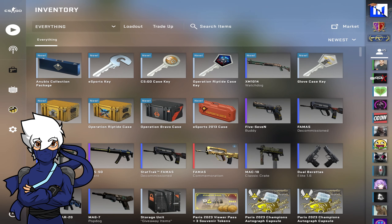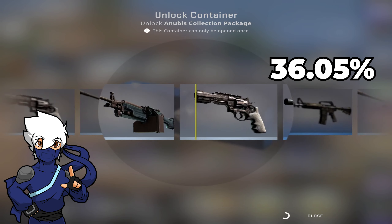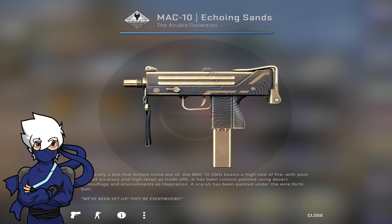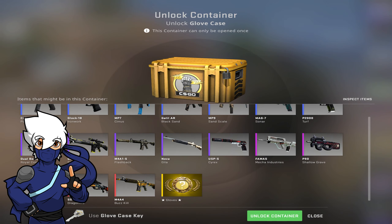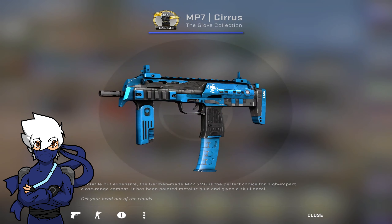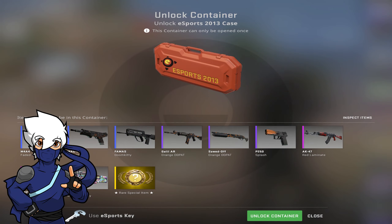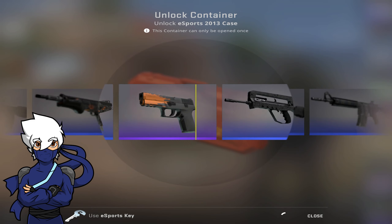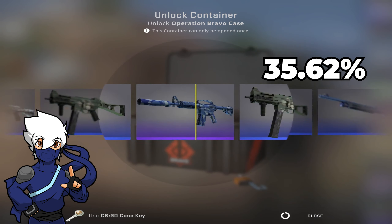I have one of each, so let's start with the cheapest one — the Anubis collection. The Anubis collection has an ROI of 36.05%, which is very bad, but it does not require a key and it's pretty cheap. The next one is the Operation Riptide case with an ROI of 38.94%. Up next we have the Glove case with an ROI of 39.1%. Now we're going up a notch. These last two cases are super expensive and have the worst ROI. The first is the Esports 2013 case with an ROI of 22% — that is bad. And after that we have the last one, the most famous, the Bravo case, with an ROI of 35.62%.